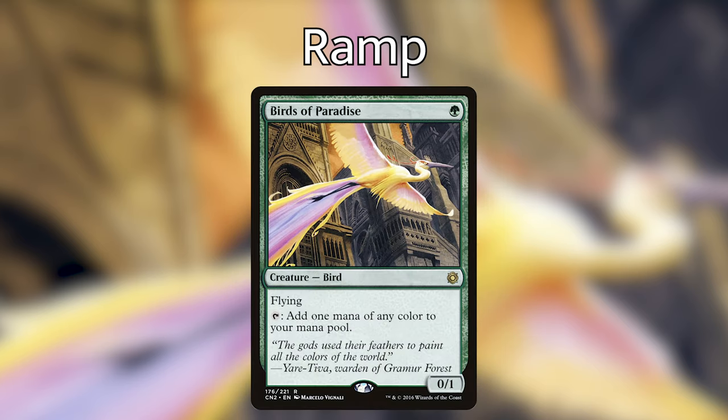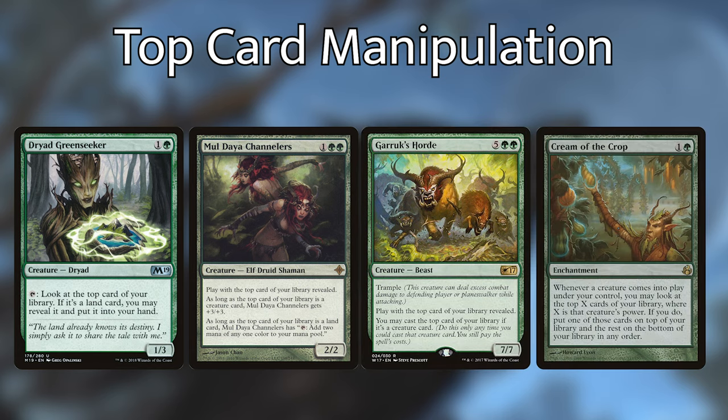Another upgrade is Birds of Paradise. We don't need a ramp creature that taps for any color — we just need green — but our win-cons will actually make this a good card even in the late game. One thing we really don't want to do with Nylea is sink mana into her ability and whiff. Being able to set up or know the top card of our library is very important. Dryad Greenseeker, Moldgraf Scavenger, Garruk's Horde, and Cream of the Crop are all excellent ways to make sure we never whiff with Nylea's ability. Dryad Greenseeker gets lands into your hand, Moldgraf Channelers can act as ramp or a powerful creature, Garruk's Horde lets you cast creatures from the top of your deck, and Cream of the Crop helps sift through unneeded cards to get to your win-cons.